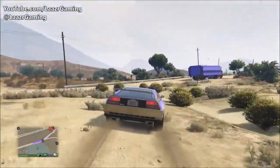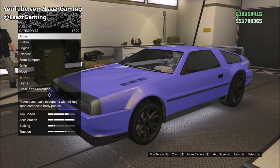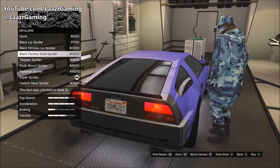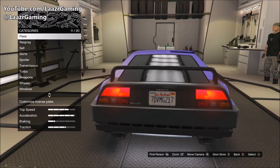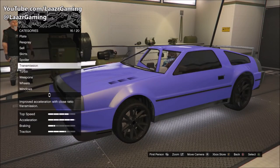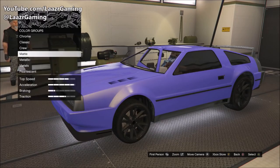If you own the new weaponized or special vehicles, you don't actually need the Avenger to customize them. If you own the MOC, which is much cheaper than the Avenger, you can customize all these new vehicles in the back of your MOC. There's really no need to buy the Avenger if you don't have the money — the MOC is nearly half the price. Unless you have millions lying around, just use your MOC to customize vehicles.